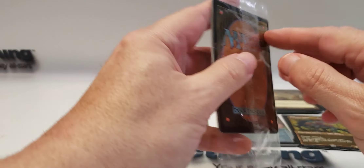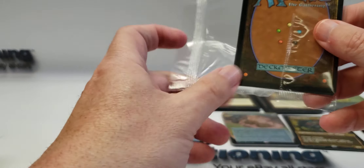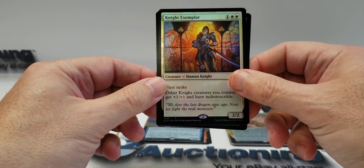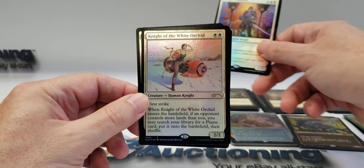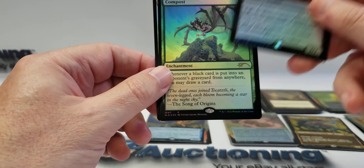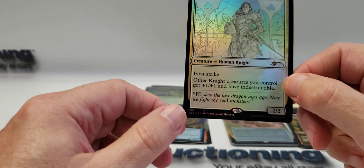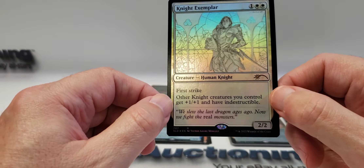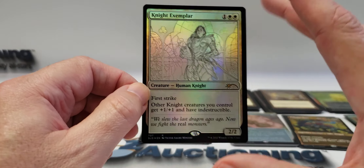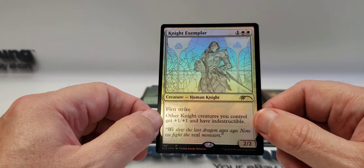This is the foil version of those last cards, and that will close out the video. We have the regular Knight of the White Orchid, Lord of the Undead, Compost, and then the foil version of that blueprint prototype drawing — that actually looks pretty cool in foil.